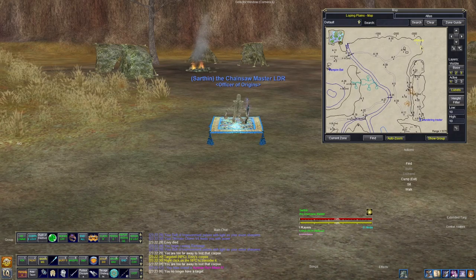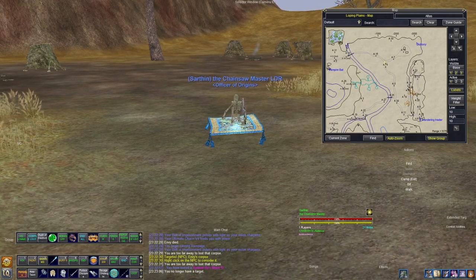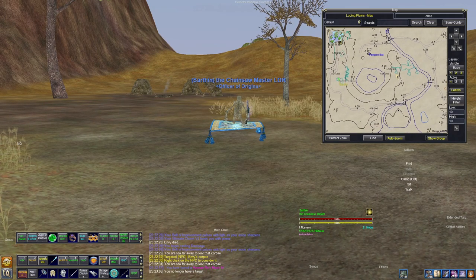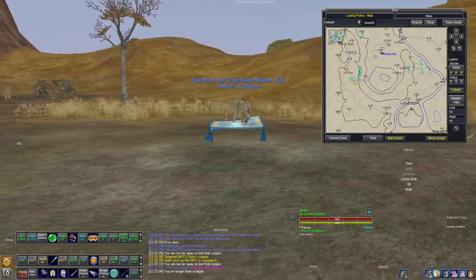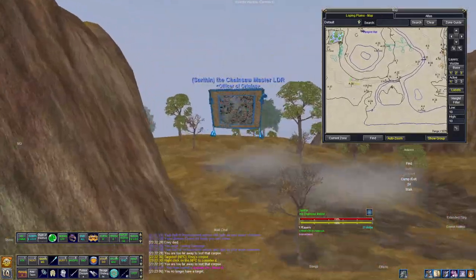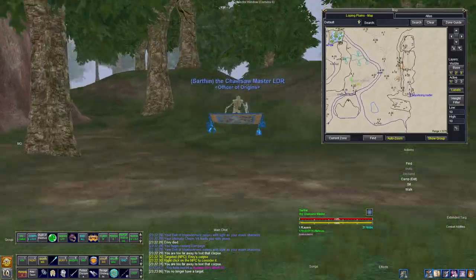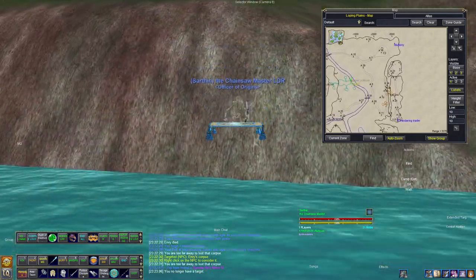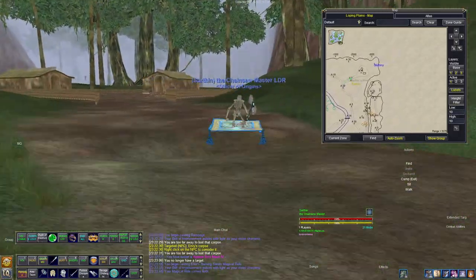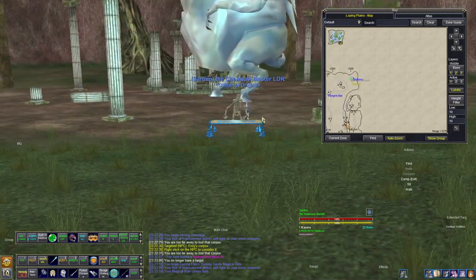We got a third spawn — Gluttony. You can run over and continue the chain, hoping for bane weapons, essences, and more. I really like this system, though it does involve a lot of running around, so I recommend having a fast mount. If you've had a chance to farm the carpet from Qvic, it will make this zone's progression considerably faster since you can travel at high speed.